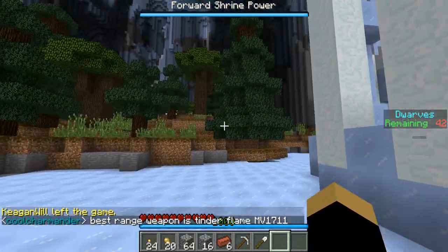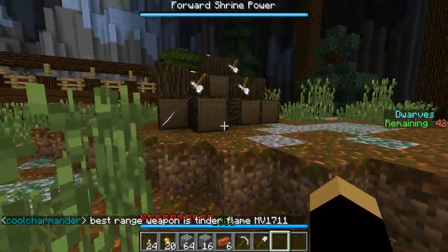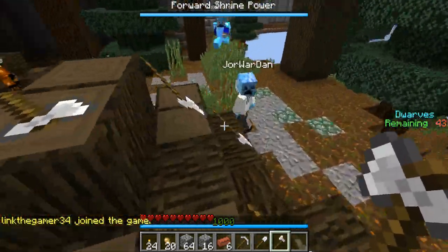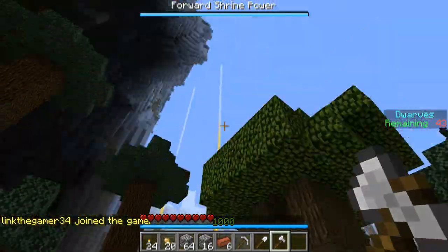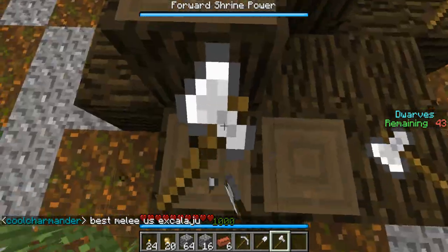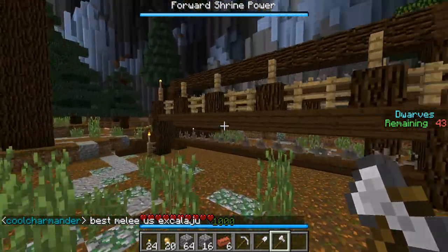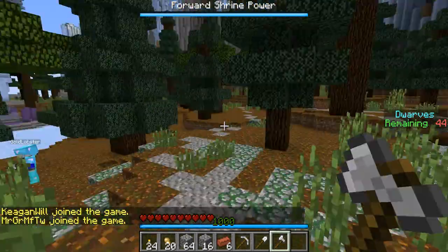And the sword, shield, healing potion, and bow — it also shows how to get those too. As you can see, axe, shovel, and pickaxe are located either inside the shrine or outside, not that far.